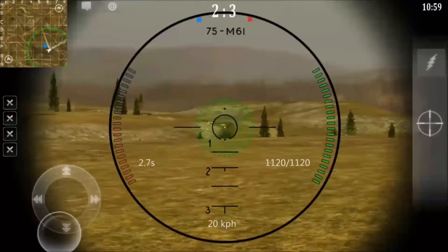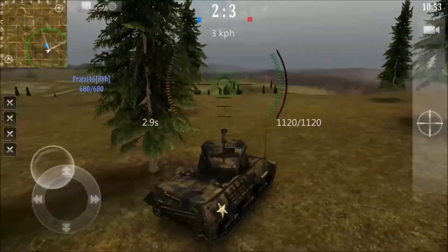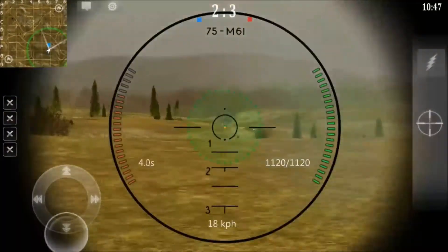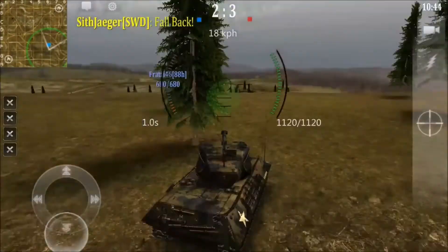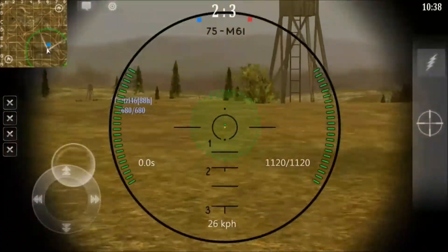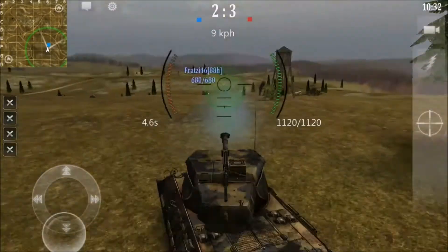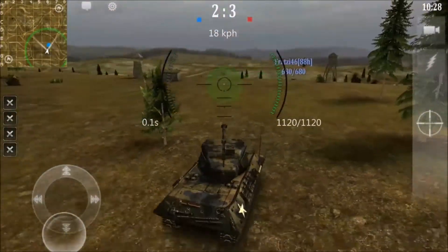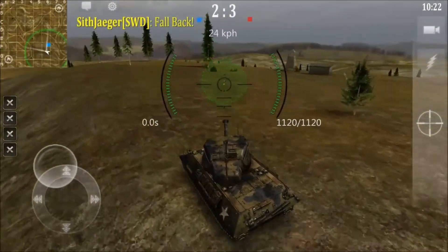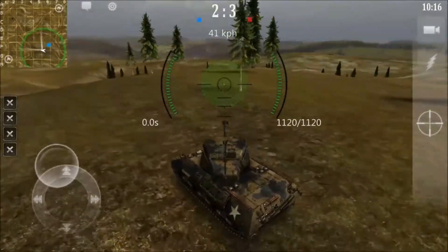Now it's me. Let's see what kind of heavy hitter we have here — 680, looks like the KV2. This guy needs to fall back. We have a TD, we have the extra view range. We want to try to use that. You want to be behind the guy in the TD, but he's not going to listen. I'm pretty sure his match is coming to an end.